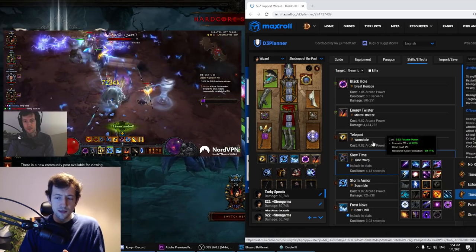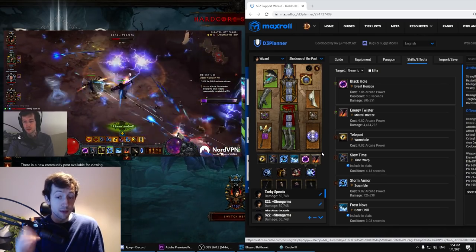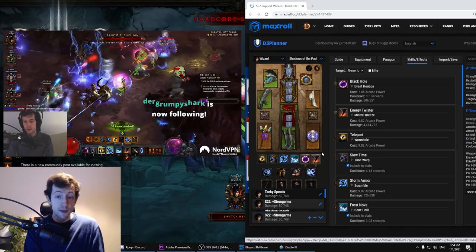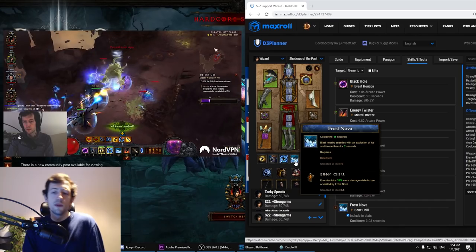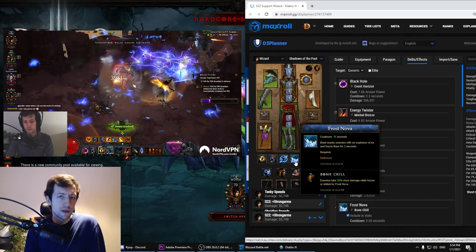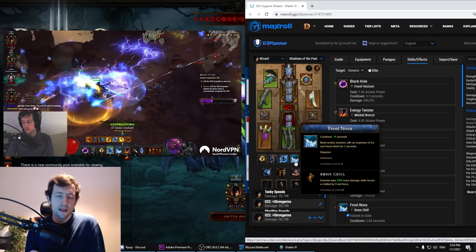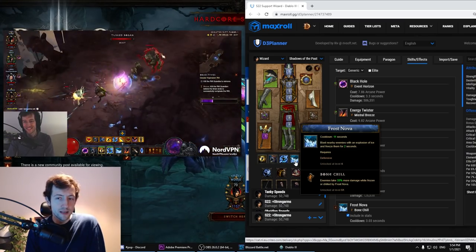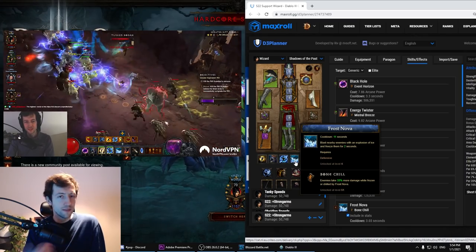Slow Time also has a stun effect you can sometimes use — for example blocking Crippling Wave. You can set up a Slow Time, pull stuff in with the twister, and everything will be stunned, so you have perma-Crippling doing a nuke or something. The other big buff here is Frost Nova with the Bone Chill rune. The thing is, this has a very small range and only two seconds duration, so you want to stack a lot of cooldown. Best case with In-Geom you can just spam it. I typically mostly use this on elites and the rift guardian.